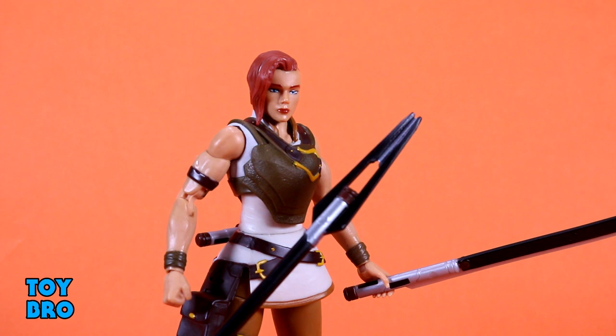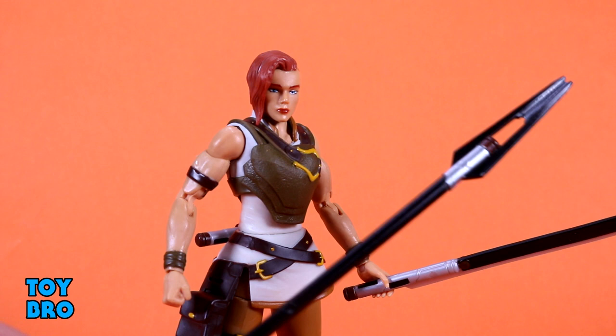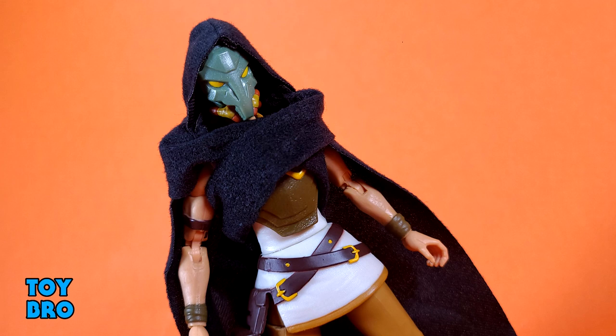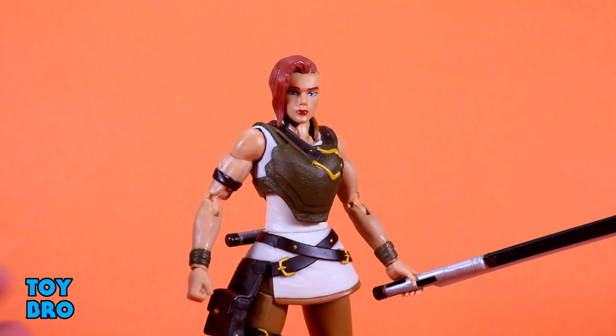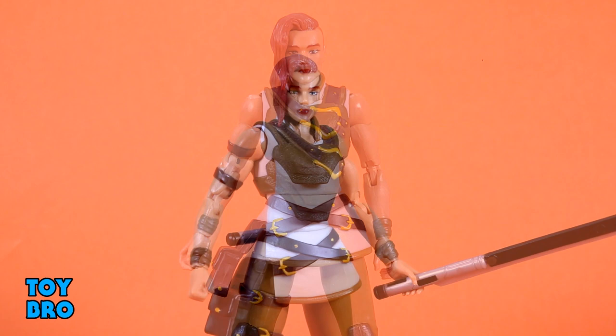We also get the open staff, which has an admittedly cool design — it's as tall as the figure with a forked design at the end, in silver and black. I'm happy she comes with these accessories, but I really wish she had included the helmet and soft goods like Andra did. It would be nice to have both versions without buying multiples. Andra comes with a lot of stuff, Teela comes with a lot of stuff, but Andra seems to have a little bit more. That said, you can take the extra helmet from Andra and the soft goods and they fit on Teela just fine — so you can cannibalize an Andra to cloak Teela and give her that gas mask helmet look if you want to.